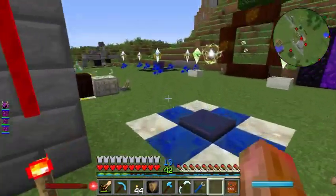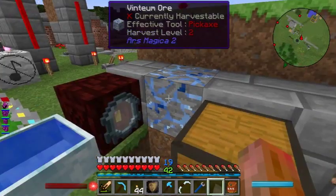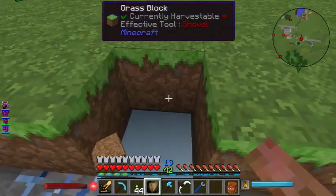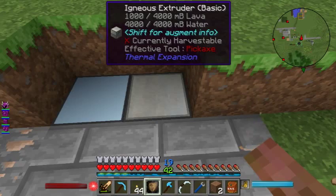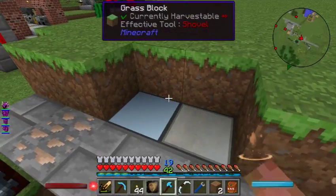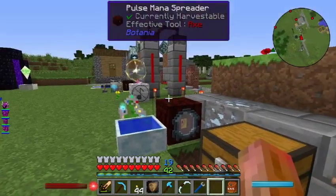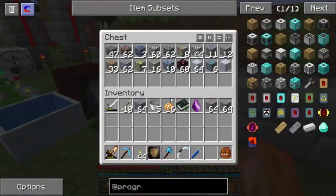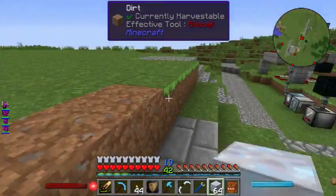Since last video I was having real problems with my smooth stone generator - it kept turning into cobblestone. So I got rid of the flowing lava completely and went with an autonomous activator and an igneous extruder instead. This is making smooth stone right there, and the autonomous activator is placing it down. No more issues - it's running pretty much 24/7 whenever the server is on.